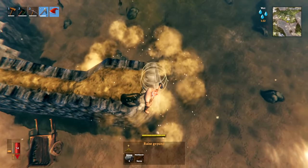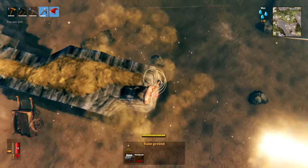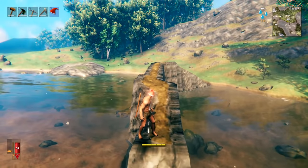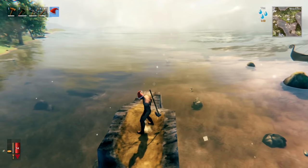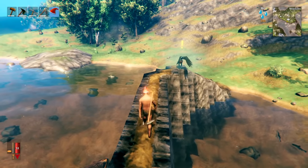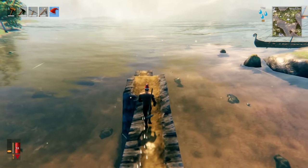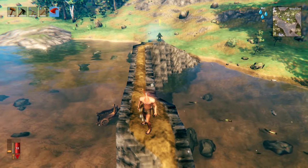The raise ground method also works over water — look over the edge slightly and raise ground using four stone each time. You can actually make a land bridge this way, even connecting between islands if you make it all the way up to maximum height and then flatten it using a hoe and pickaxe.